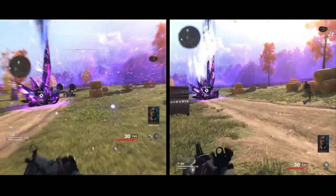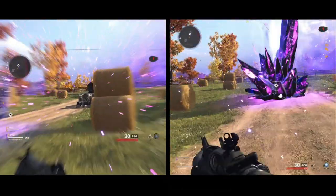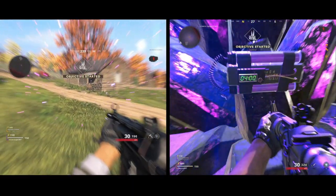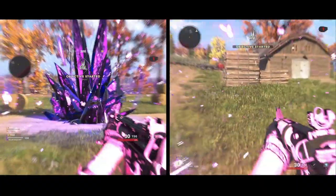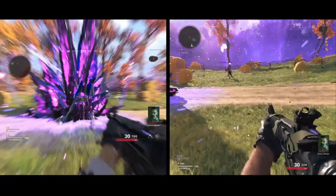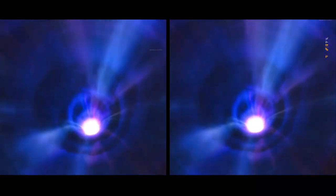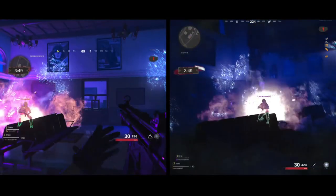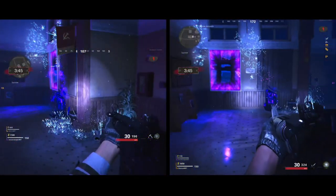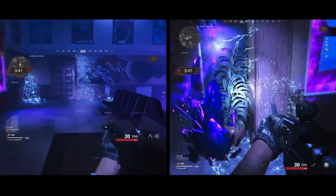One of the end-of-map objectives has you activating a crystal, blowing it up, and then you get sucked into a tiny waiting room — like a smoking room at an airport with four windows — and it just shoves all the zombies in at you. It's basically a concentrated horde mode. The genius is you still get that fix from the original mode, but it's speckled in and randomized. There's 80s music, the zombies move fast — I tried to solo this last night.